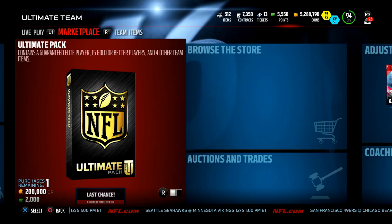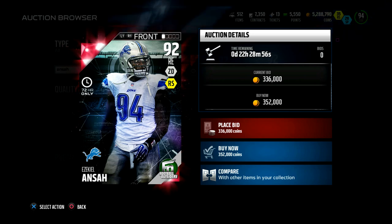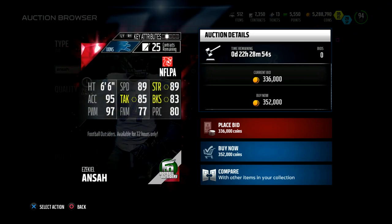What's going on guys, we are back on Madden 16. It's Friday, new outsiders are out, let's go check them out. First up we got Ezekiel Ansah in packs for 72 hours instead of the usual 24 — so basically the whole weekend. His stats: 92 overall, 89 speed, 83 block shed, 95 acceleration, 85 tackle, 89 strength, 80 play recognition.